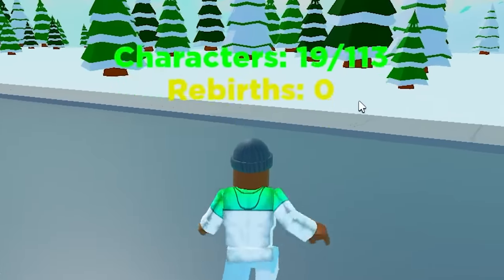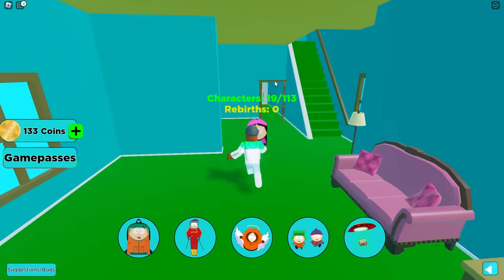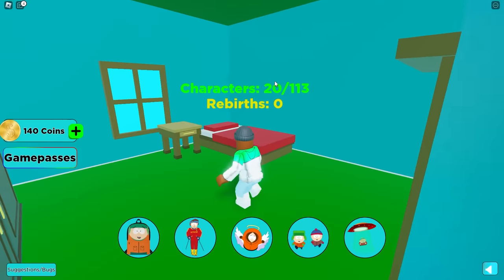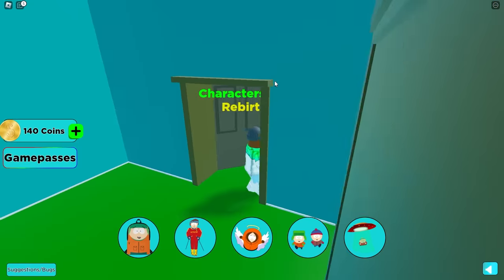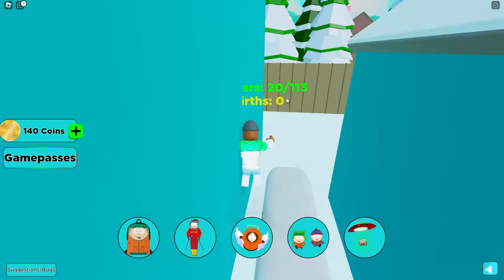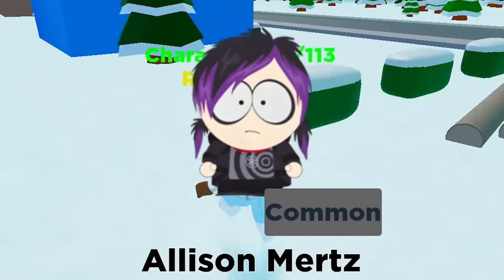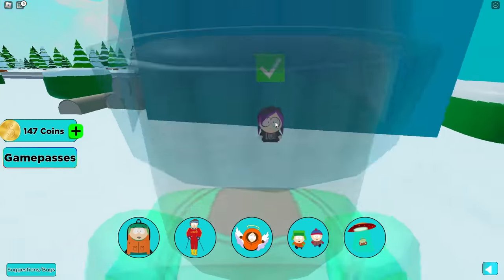We already got 19 out of 113 — we're picking up ground but we have a long ways to go. Wendy Testerberger! I feel like the houses are going to be the easiest ones, but when we start getting towards the South Park buildings it'll get wilder. We need to look behind the houses — and there we go, we got Allison Mertz. What are you doing back here, Allison?